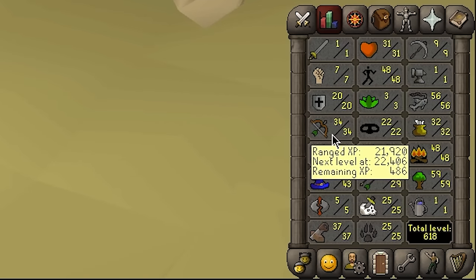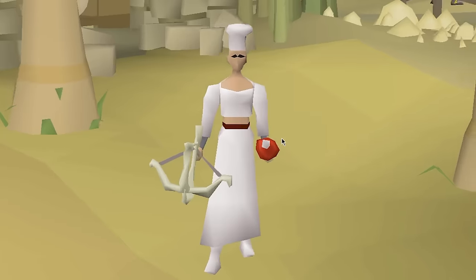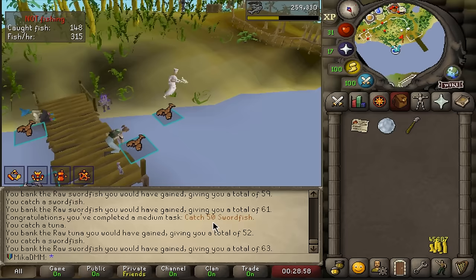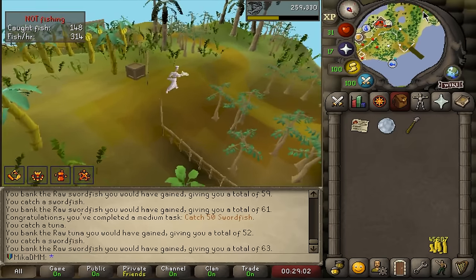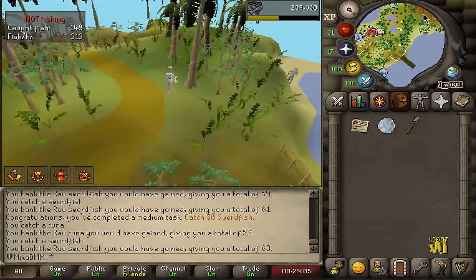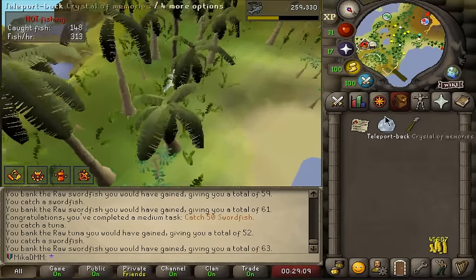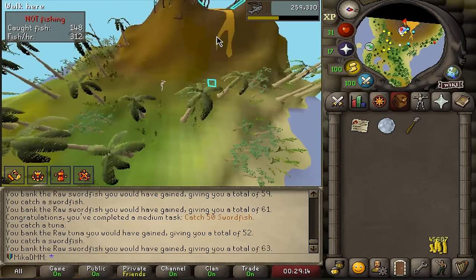So we're starting on 34 ranged, and I don't know where we're going to end by the end of the video, but let's get to doing some fun stuff, and probably a lot more tasks as well. Caught 50 swordfish — and I know this is not me using the weapon, so just for a little bit of fun. I'm just going to shoot some things, nothing too crazy. We're just going to quickly test it out, but I do want to speedrun these 31 tasks in order to unlock Asgarnia.